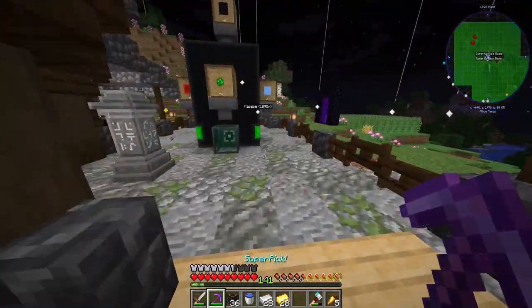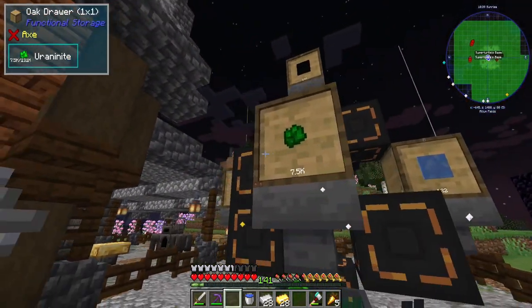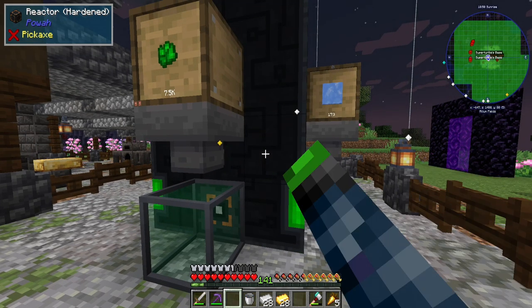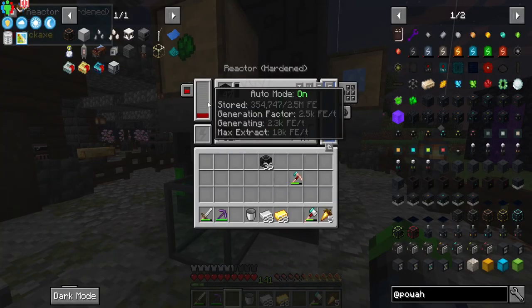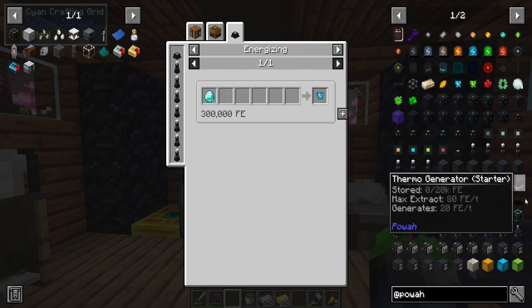We're generating 955 FE per tick. Let's bump it up to the next tier — we'll put all of this stuff back in. We click it with water, filling it up now, and we are at 2,300 FE per tick, which is amazing. When you turn auto mode on, it looks like it's generating more than this cable can transfer, which is great — very soon we should be able to upgrade further.